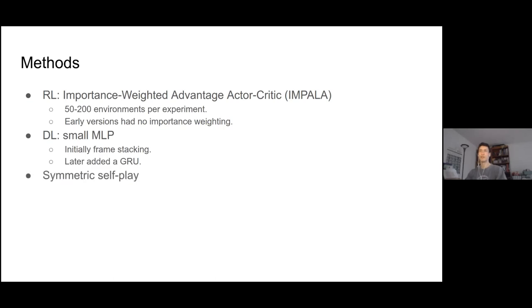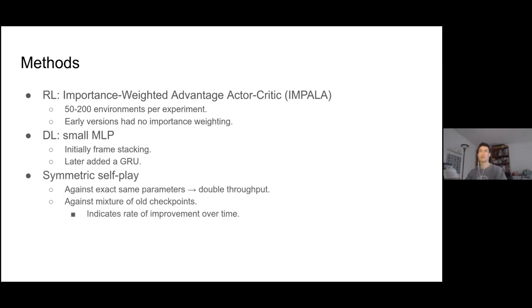Data was generated through symmetric self-play. The first variant I tried was playing against opponents using the exact same parameters, which has the advantage of doubling throughput — good since I didn't have much compute. Later I switched to learning against a mixture of old checkpoints, which has the advantage that you can see the rate of improvement over time. If you're playing against the same parameters it's a zero-sum game and you can't tell if you're learning, but a positive reward against checkpoints from a few hours to a day ago tells you you're learning. The modern solution would be something like the AlphaStar league.